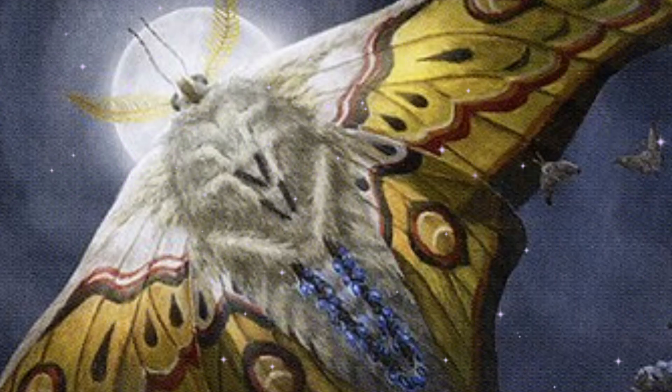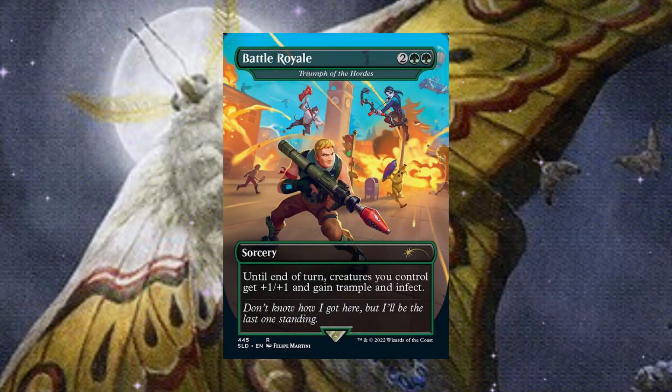The last win con I want to mention is Triumph of the Hordes. Infect with insects — I feel like that works in harmony. For two and two green, until end of turn creatures you control get plus one plus one and gain trample and infect. I realize I'm putting the Fortnite card up here but that's the first one I saw and I grabbed it. This is a very good card in the deck because we have a lot of evasive flyers. Buffing them with this on top of Vrestin's counter ability is pretty insane — giving them infect and trample. Flavorfully, insects do infect hosts, so this is a very flavorful win con.